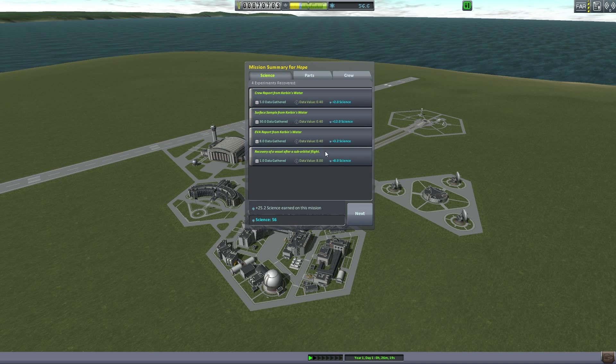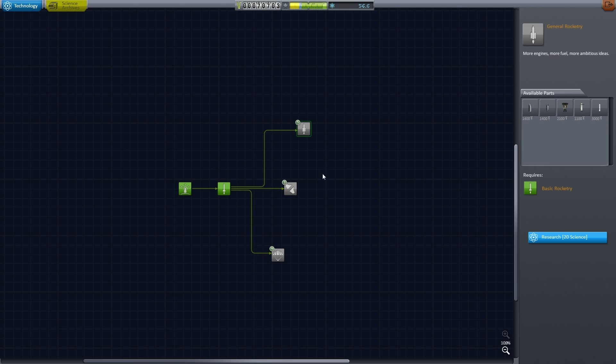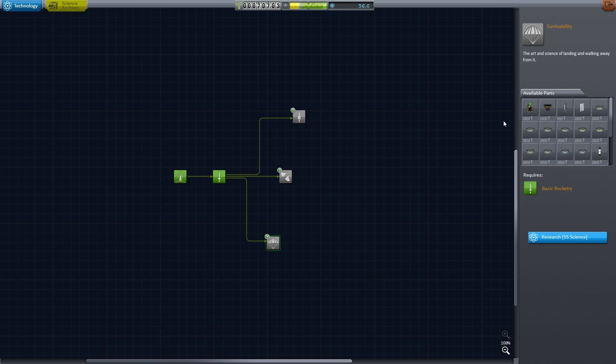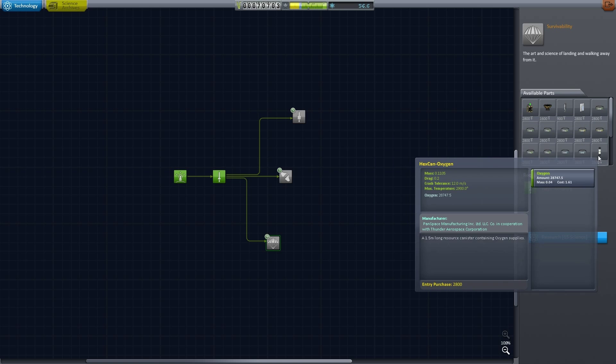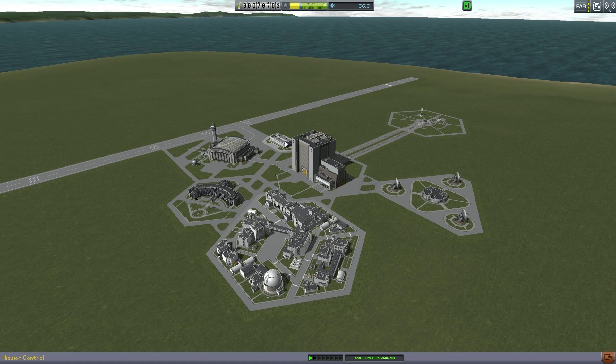We got a ton of reputation, a ton of funds, and everything else. Most importantly, we can start unlocking some important things here. We got some life support, some landing gear - which is important, the more parts you recover the more money you get back, which is really nice. We have some batteries that may help, better parachutes, more life support stuff, radial decouplers, and some other stuff.